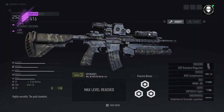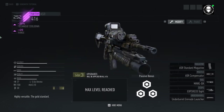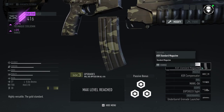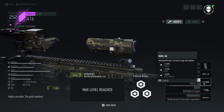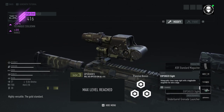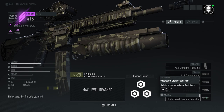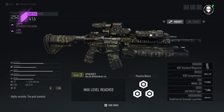For this example, I'm going to use the 416, just a plain average assault rifle, and this is how I typically set it up. I'm going to have the standard magazine, the compensator, the Maul DA, the EXPS-3 and G33 sight, and the underbarrel grenade launcher. Now, let's go over in detail why I set it up this particular way.